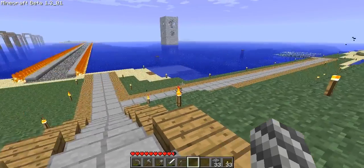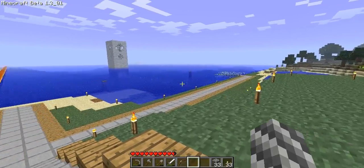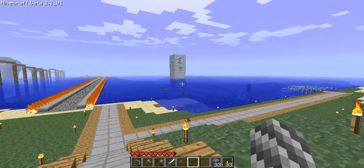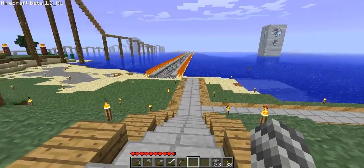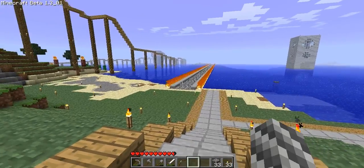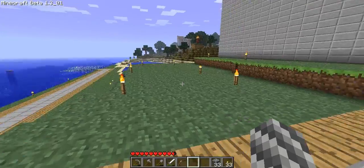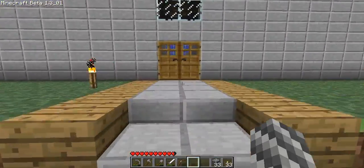We can go inside the church first and you can see there's some glass over here. This is my underground — or under the ocean — passageway to get to my tower safely. As you can see this passageway ends here abruptly, but that's because this bridge is getting moved over here so it's perfectly lined up with the center of my church.